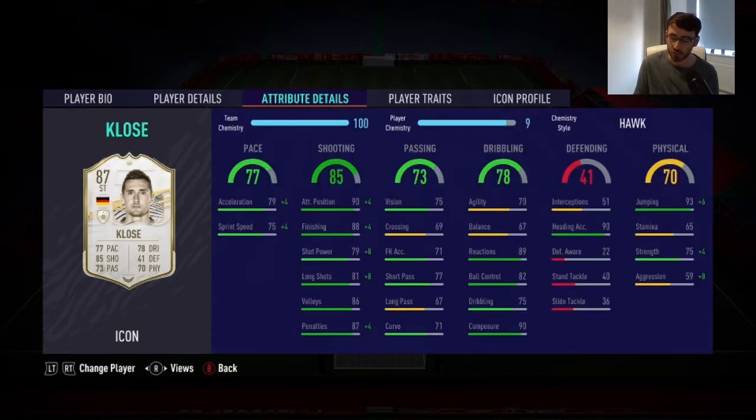In the three games I played, he scored me seven goals and got me three assists. That was in Division 5 Rivals, and he actually helped me get promotion to Division 4. He has three-star skills and four-star weak foot. His main standout stats are 90 positioning, 88 finishing, 89 reactions, and 90 composure.